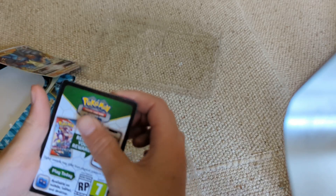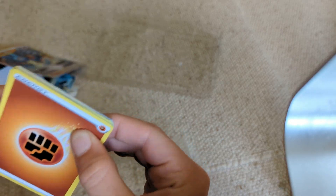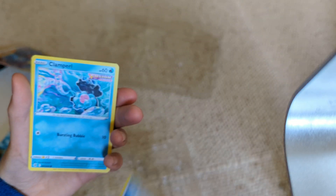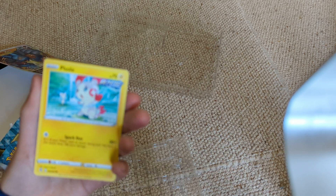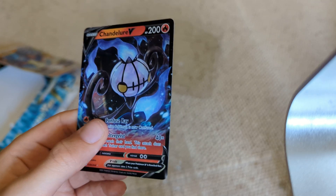We're going to do the pack trick — four to the front. We get Fighting Energy, X-Hedrill, Double, Spongey Gloves, Clam Pearl, Mopiko, Scamory, Charmette, Pulse, another Mopiko. And a Chandelier V — that's really nice, I quite like that artwork. That was a really good first pack, I quite like that pack actually.